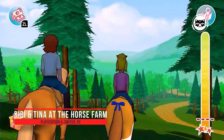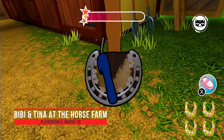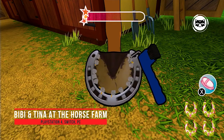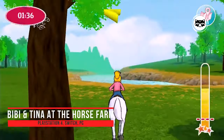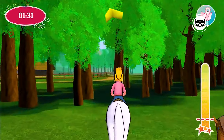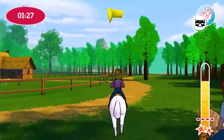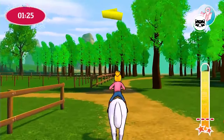Bebe and Tina at the Horse Farm. Ride Amadeus, Sabrina and eight other horses as Bebe or Tina. Explore the expansive grounds around Martin's Hof and Falkenstein Castle on horseback. Whether you're walking, trotting, galloping or jumping, show what you've got in varied horse races of different lengths and difficulties. Wild adventures await you.